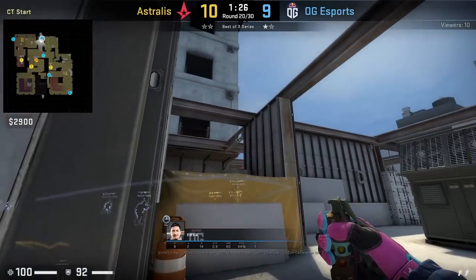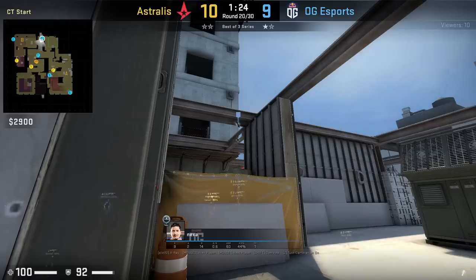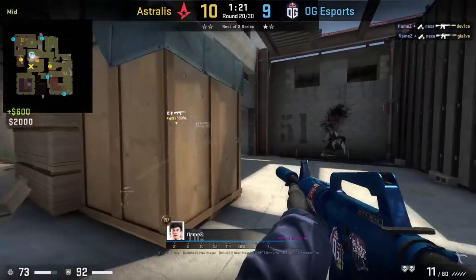Next up, flash mid for Flame: stand behind the wall, aim here, then left click throw. The flash totally blinds the two Ts boosting.